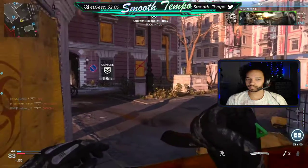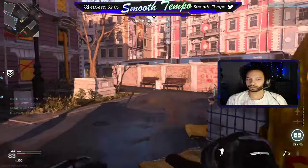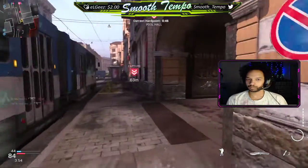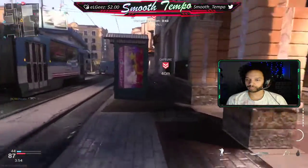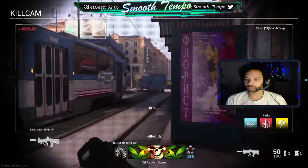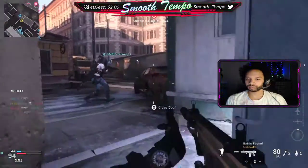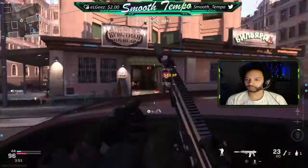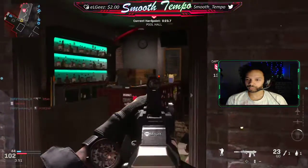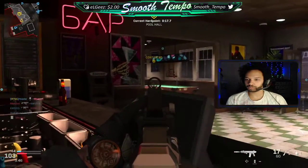We're gonna play a little funny here because we're about to get our streaks. Throwing Dead Silence so I can run around and be a little sneaky. Don't turn around, don't turn around — why did he turn around? I'm so confused why he turned around. How are they winning? You guys aren't doing anything, y'all are literally just playing for your streaks.